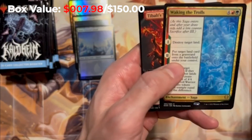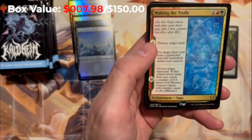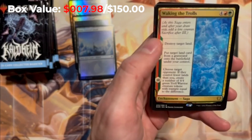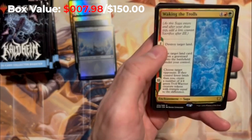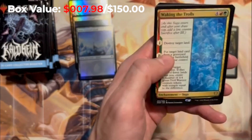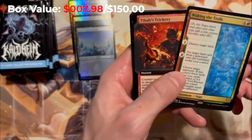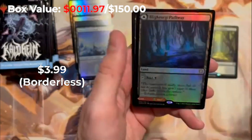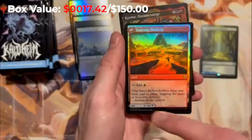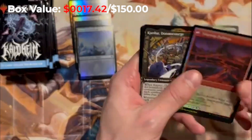What else is there? Orvar the All-Form, Sika God of the Tree, Bulky God of Lies, Cosmos Serpent — I think that's all the good mythics, there might be a couple others. A couple good rares too, but we're really after the Vorinclex. Walking of the Trolls, Tybalt's Trickery, the LightStep Pathway. This one's the black-red — Seersteep Pathway on the other side — gorgeous in the foil.